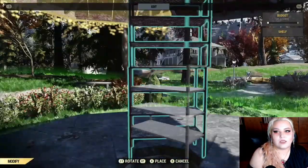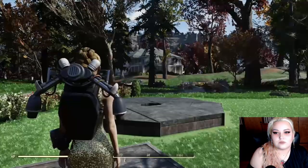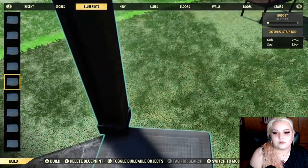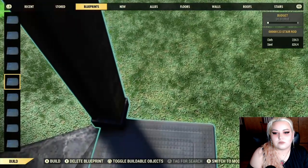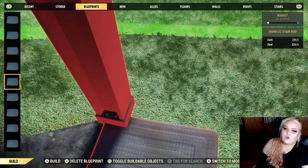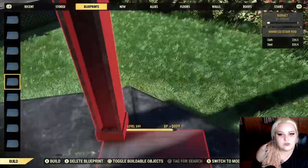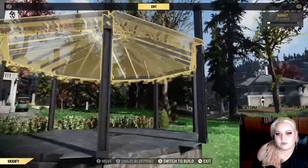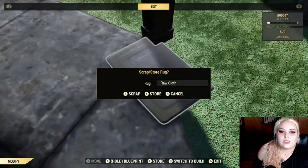Before we can put those down, we have to go ahead and destroy those roofs again. Then I'm just putting them on the corner. If you don't have merged foundations, you should be able to put this post anywhere as long as nothing's blocking it on top. But for some reason here, you just have to hang it over the edge a little bit. So I just went ahead and put them all around the gazebo. Now I'm just going to go ahead and get rid of those top ones, and then you can go ahead and get rid of those rugs.